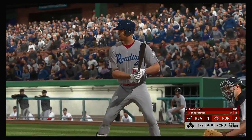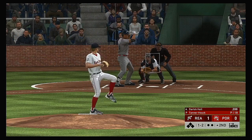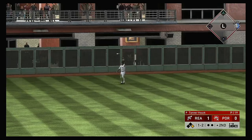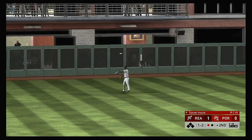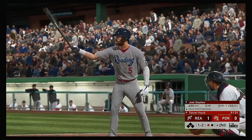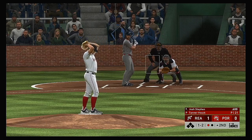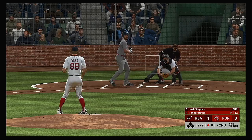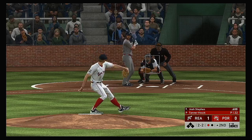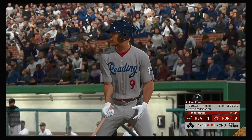Now at the plate, Derek Hall — he'll get us started in the top of the second. Skied in the air to straightaway left. Lopez is there and he makes the catch for the out. Now in the box, Josh Stephen, the left fielder, number five. The 1-2 — that's ball two. Count at two and two. Now a swing and a miss — struck him out, and it's two up, two down to start the second.